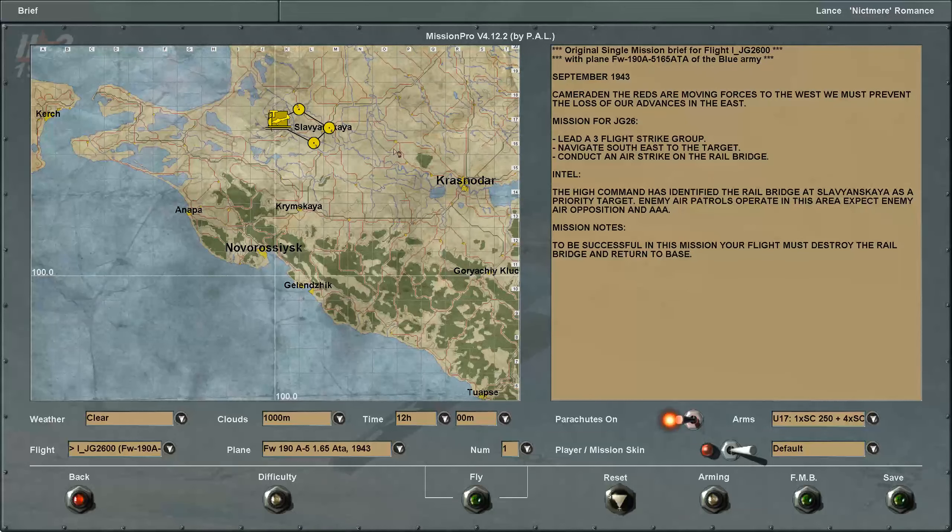IL-21946 — rail strike in the Kuban. It's just after Kursk and the Reds are moving to the west. We want to maintain our advances, so we're going to cut their supply lines and make a strike in this area. We'll be flying FW-190-A5s armed with explosives, flight of three. Let's see how it goes.